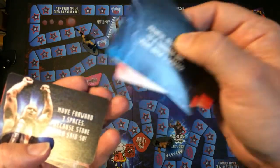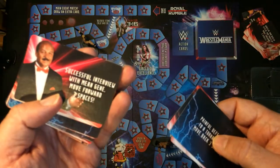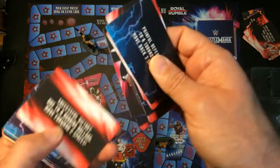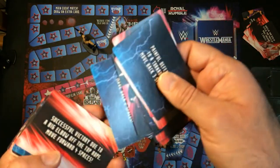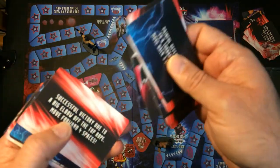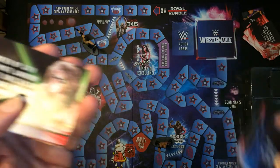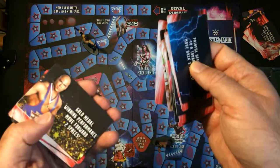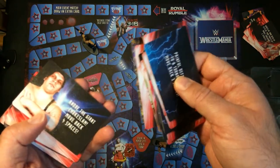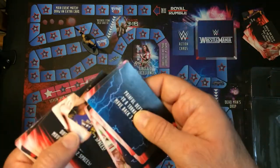'Stone Cold says so, move forward three spaces.' That's me and Jean talking about a successful interview with Mean Gene — move forward three. 'Undertaker — get the Tombstone, move back seven spaces.' Got stunned there. Blue is back. 'Match up with the Ultimate Warrior — move directly to the Warrior's Row and draw another card.' Gold medal — move forward two. Andre chokeslam — move back four.